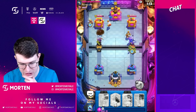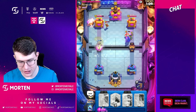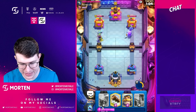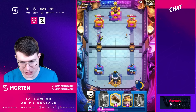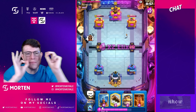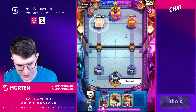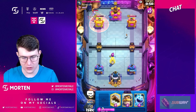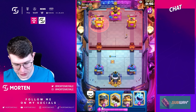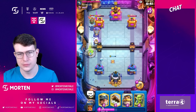Going iceberg split — want to apply some double lane pressure. Going goblins on the right hand side so he has to decide what to do. Should have waited since it was so obvious. One goblin stays alive. He doesn't have anything because he just used knight, bowler is too expensive. Queen on the tower for chip damage. Can just go poison off the bowler — let's go tesla. He might build up a huge push but I can always go arch queen high.